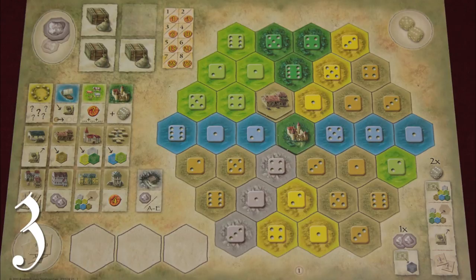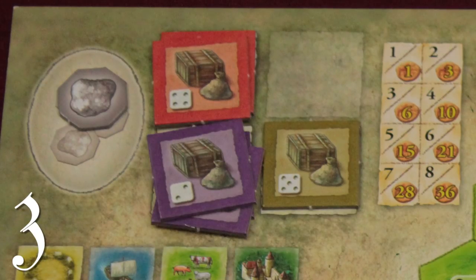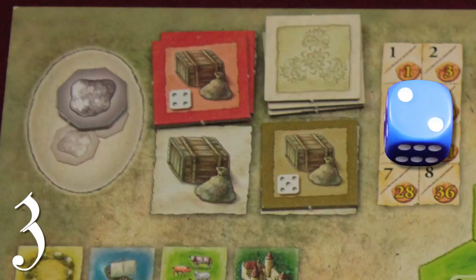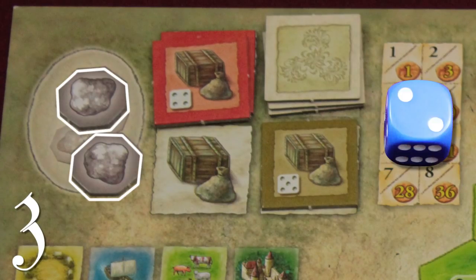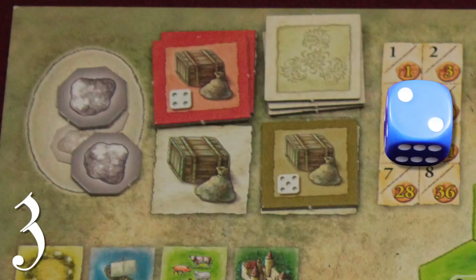The third action you can take with one of your dice is to sell goods. Over the course of the game, you'll have stacks of these goods piling up in this storage area. Each type of good has a little picture of a die on it with a different number showing. If you rolled a two, you can sell all of your purple goods. You get one silverling for selling any number of goods. Silverlings are the game's currency and you start the game with only one of them. You also get two, three, or four victory points per tile in the stack that you sell, depending on whether you're playing a two, three, or four player game. When you take a sell action, you have to sell a whole stack in one go, and sold goods go face down on this space.